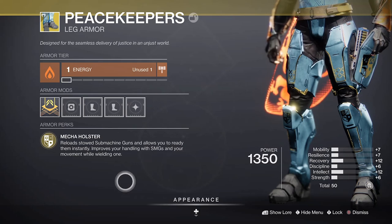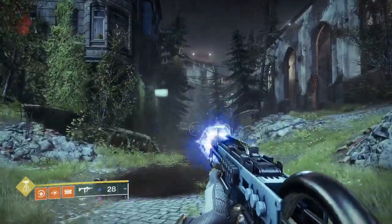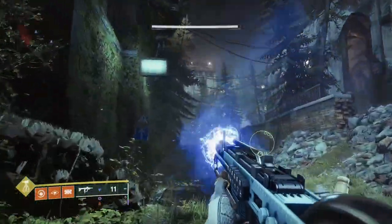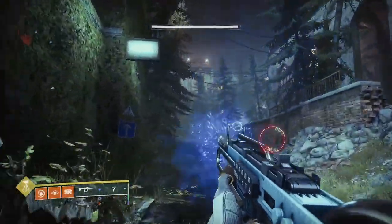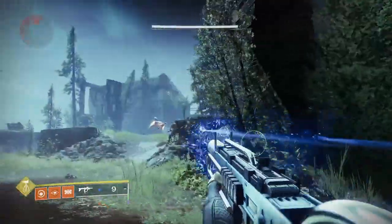Hey guys, you're here for Instant Reload SMGs. This is by using the Peacekeeper Exotic Boots. Typically, this exotic adds autoloading to your SMG, but we can autoload it while it's still equipped and firing, making it work more like Actium War Rig.